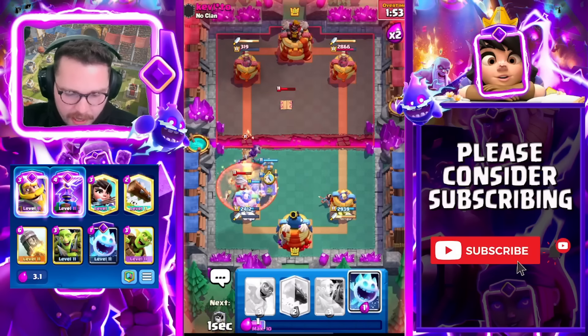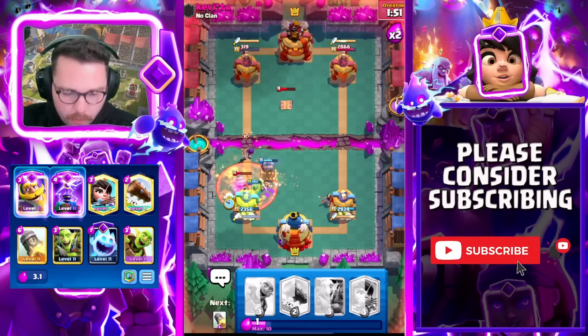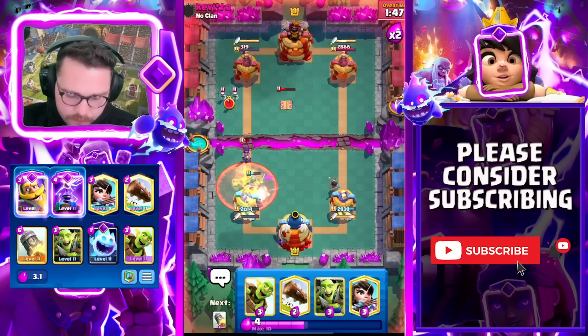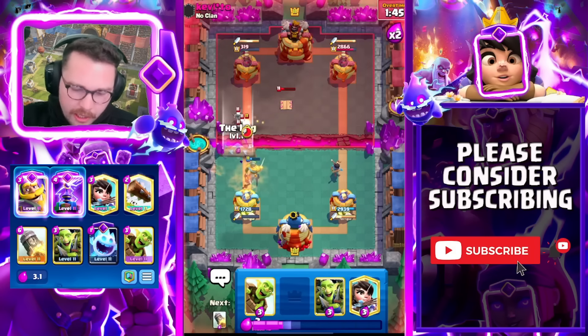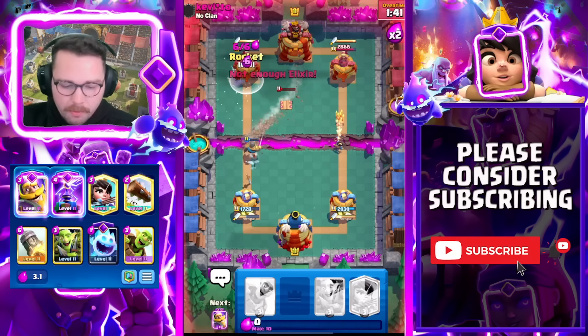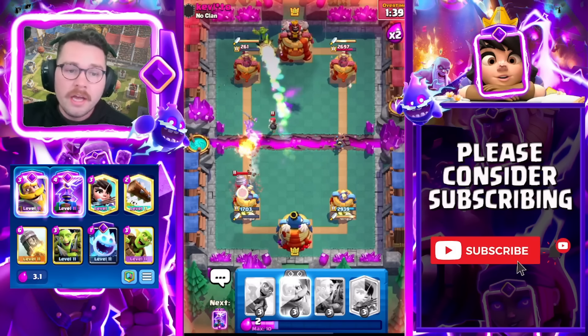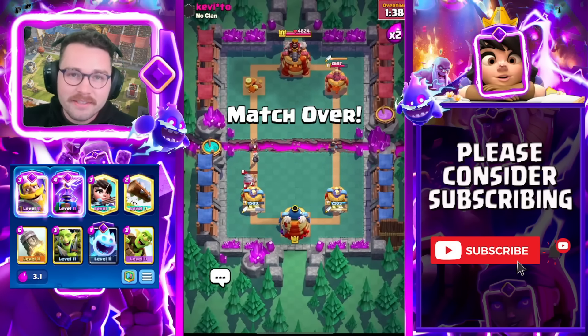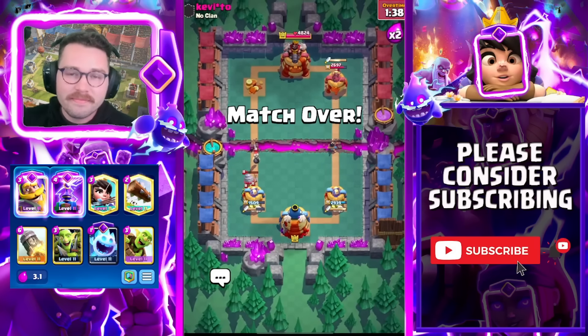We're going to get a nice King Tower activation here — we're one Rocket away from winning this match. We cycle Log back to Rocket. Good game — that was a pretty easy Goblin Drill matchup. The fundamentals of what we did were really good. Good game against Kevito, catch you in the next match.